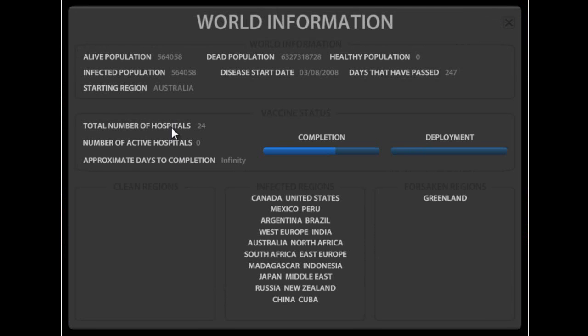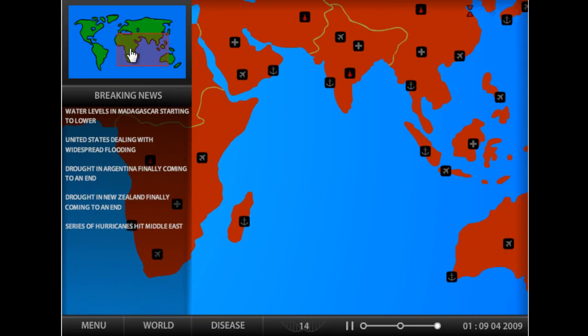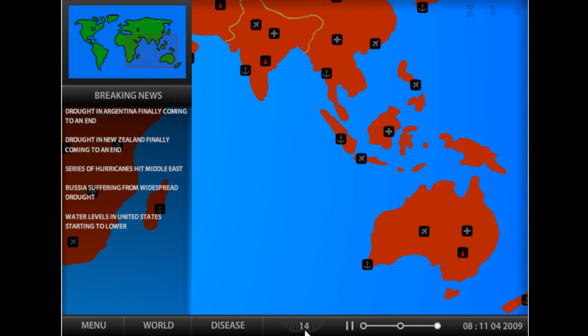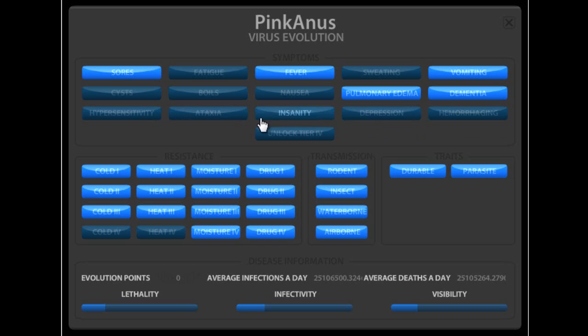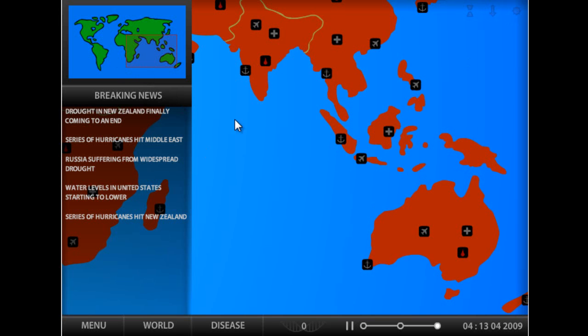Even the hospitals can't do anything - there are no hospitals left. We infected them so much that there's no hospitals left, so it's GG now. No one can stop us. 247 days - I'm beating my old time. We need one more evolution point. Give me one evolution point! There we go. The thing that really helps is depression. But if you really want to kill everything fast, you need Hemorrhage - it costs 22 evolution points, which is a lot, but it will kill everything.